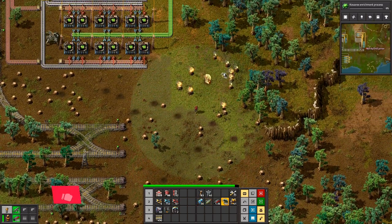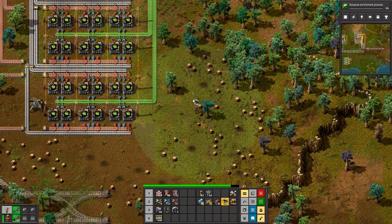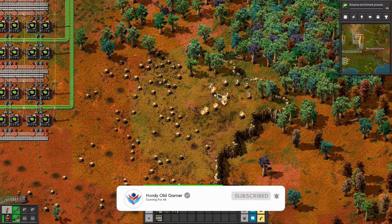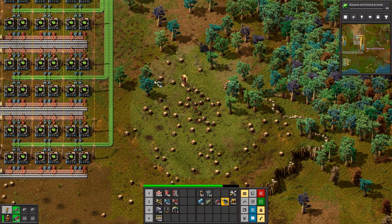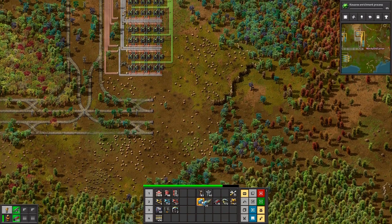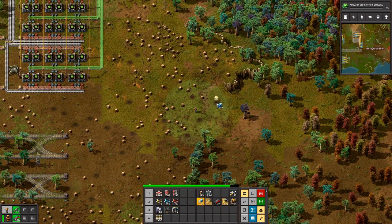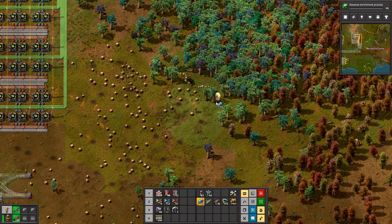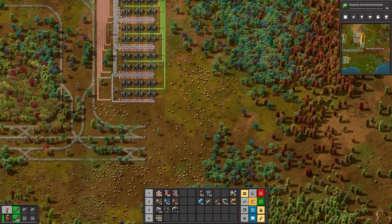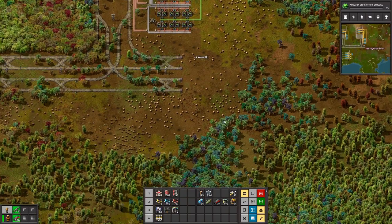Do you want to change something up here? We have updated to 1.1.x and we get the new train thing — the new 'enable train limit'. So that's quite nice. We can remove the logic train and just set them to only allow one train to come to a stop at once.